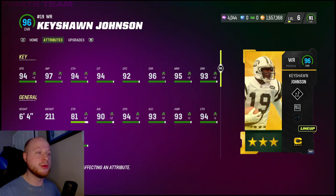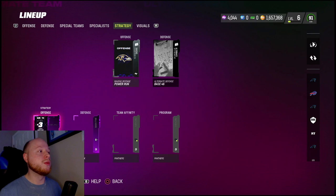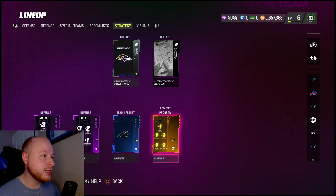I have two strategy items on this card. There are really three things actively boosting this card to a 96: the Wide Receiver Route Tree strat item, the natural 50-50 boost from the theme team, and also something else I'm going to show you. Over here in the strategy tab with the content dropped today, there is now a legend tier strategy card for all theme teams — in this case, our theme team, the Panthers.